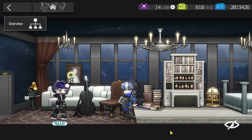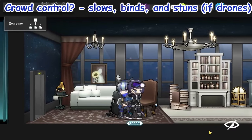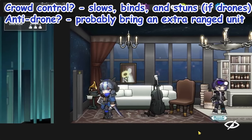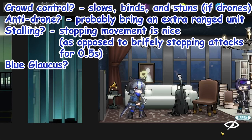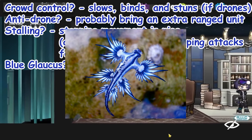Should you build Glaucus? If you value crowd control, the 6-second bind sells that idea pretty hard. If you want a drone destroyer, it depends on the map — but probably bring other operators for the job. If you value stalling, yes — and it's extra effective against melee enemies. If you like the blue Glaucus, big yes: look at how cute these little buggers are, and based on how it looks, it's probably poisonous to an extent.